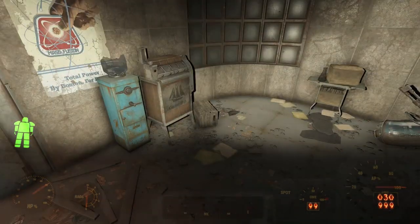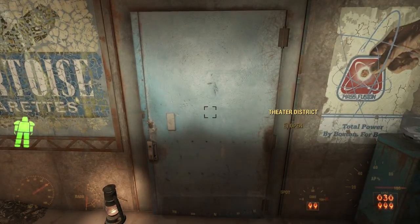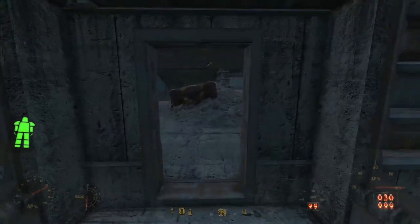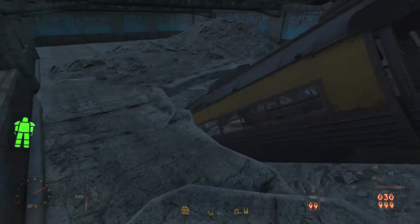Walking along to the northeast section, we find a machine gun turret that's already been destroyed. In the nearby wall, we find a door that leads outside. This takes us to the parking garage of the Mass Bay Medical Center. To the left, we find a door taking us to a stairway that brings us up or down, and to the right, we find a crashed monorail car.